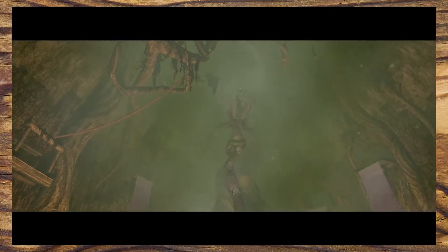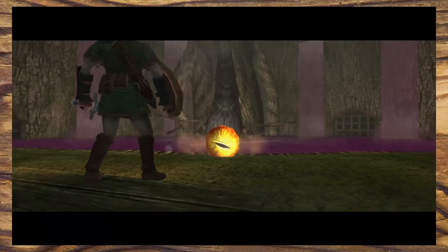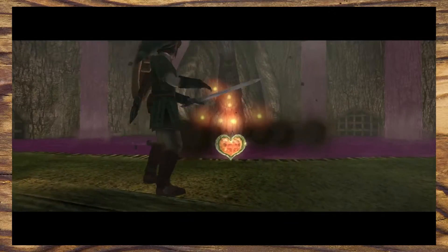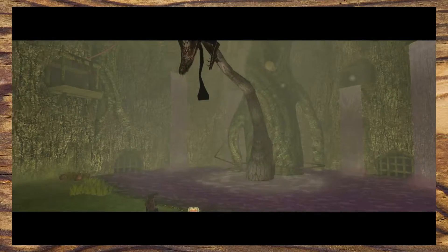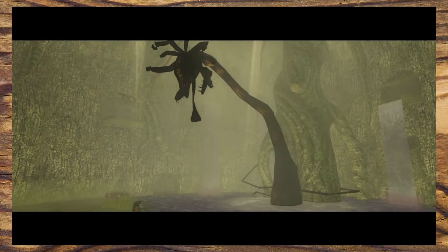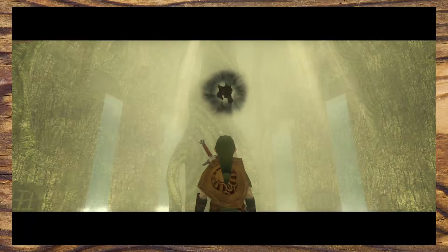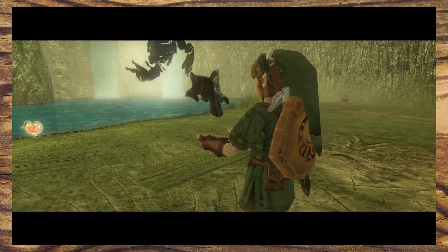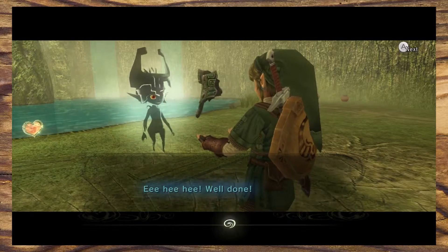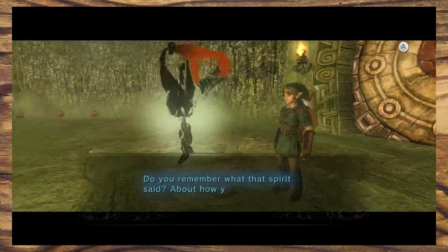There are two things I really love about this dungeon. The first is how it teaches you by design in cool and natural ways — you learn by playing and you have fun whilst doing it. Secondly, the dungeon weaves a story through it without even saying a word: Ook is taken over by the Twilight and locks up all his monkey companions, but when you beat him the Twilight is removed and he comes back later to help you during the final boss. It's a really cool way to show how the Twilight is enveloping everything and everyone, and how by going through the dungeons you are slowly eradicating it. I hope you enjoyed this dungeon analysis — join me next time when I talk about the fire dungeon in Twilight Princess.